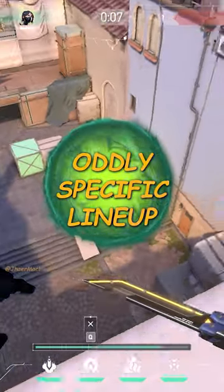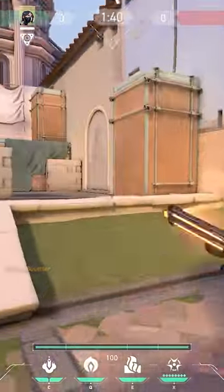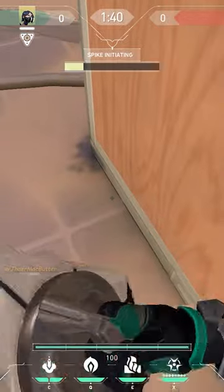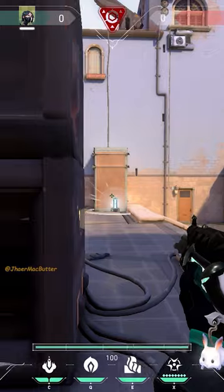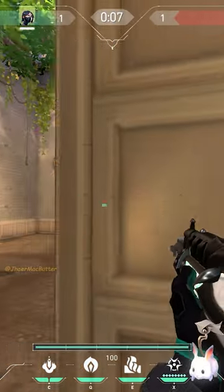Hello people, here's an oddly specific Viper lineup for Ascent A site. When you have the luxury to do so, consider planting the spike in an open spot just like this one, simply because the diffuser can be peeked from multiple angles on the site, including capped.